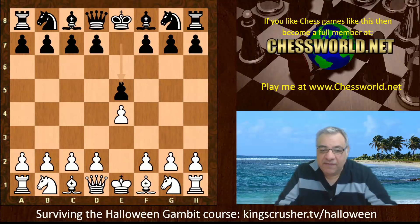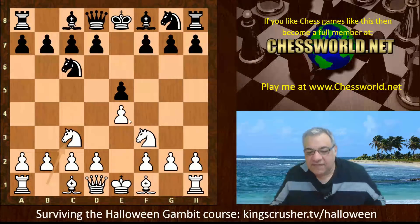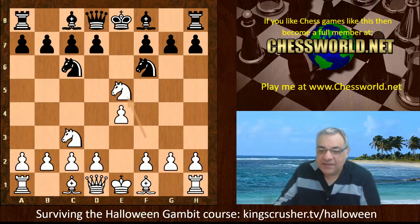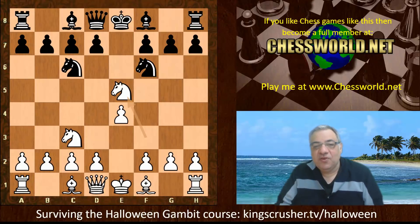It starts off e4, Leela playing white, e5 from Stockfish, Nf3, Nc6, and if you want to be adventurous, Nc3. So instead of the classic Ruy Lopez, after Nf6 you can be super adventurous with this Halloween Gambit — Nxe5. Is this absolutely ridiculous? Is this only to be played at Halloween, or is it actually interesting in its own right?